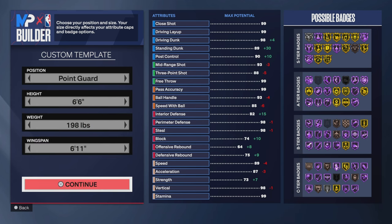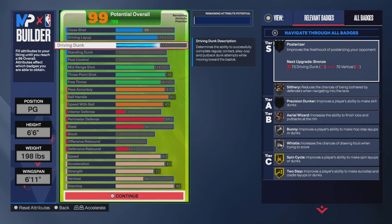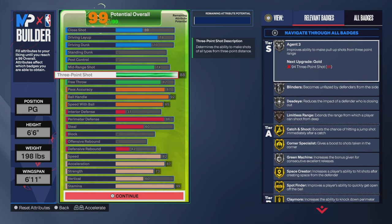198 with the weight, 6'11" wingspan. I did play a few games with this build — I might actually have clips popping up as I'm talking. Looking at 78 driving dunk. I got another version of this build coming at 78 driving dunk, 78 driving layup, 70 driving dunk, and 88 three-pointer.